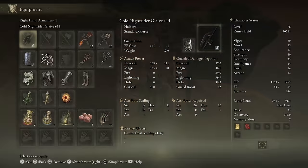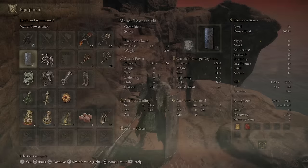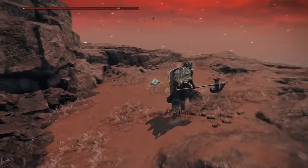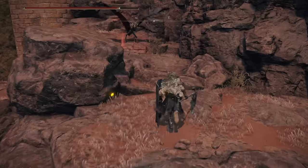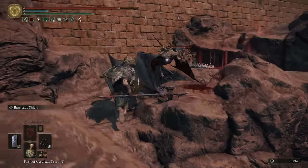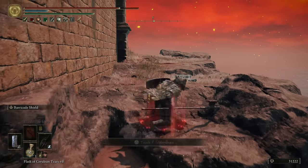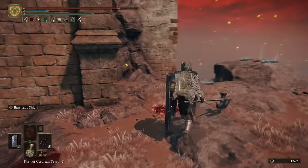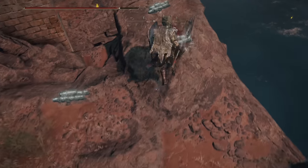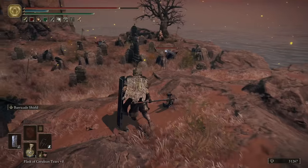Right now if I was to respec, I have B scaling in strength while this is cold — this obviously only scales with strength. I could take 35 points out of dexterity and get my strength significantly higher and be in a much better spot, transitioning to a strength build. The point is that's the whole thing with a quality build — we started off quality because it gives us weapon flexibility. Pretty soon we'll have access to a plus-seven, so I'll probably be using Bloodhound Fang again.